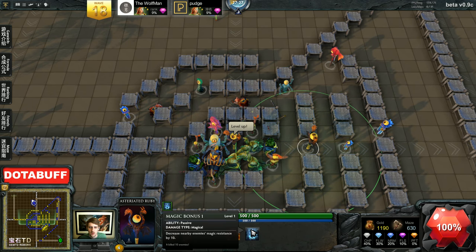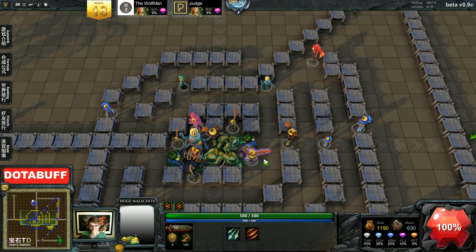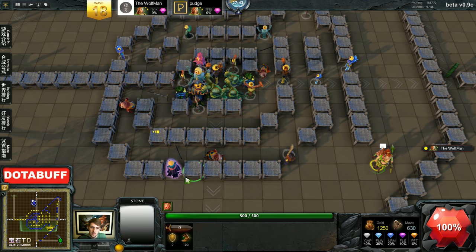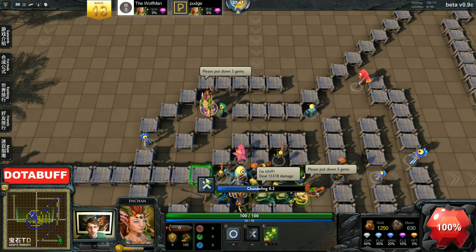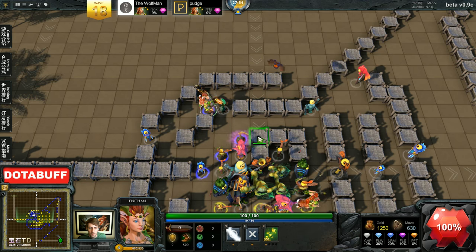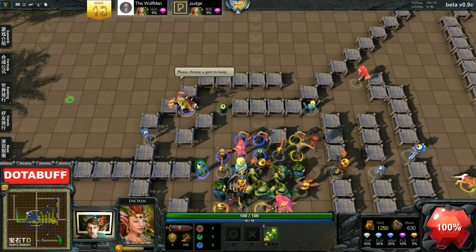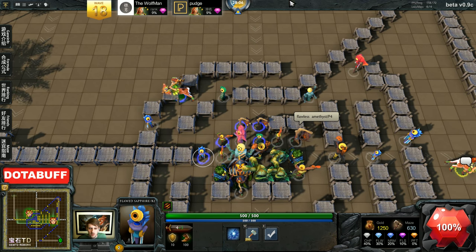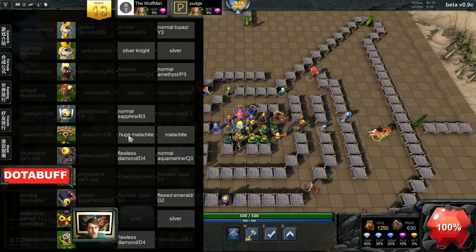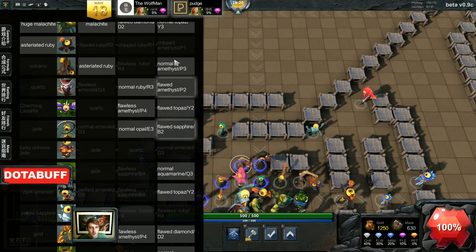We don't want this one to get any more kills because it can't go up in damage at all. This thing's got Magic Bonus 4 already. We got an Opal — it's just in the middle of nowhere. We're going to need another one — we have no auras mid. We should probably start building more mid. Normal Amethyst was not what I was hoping for. We got another flawed sapphire — do you want to prep for second jade or work on normal amethyst?